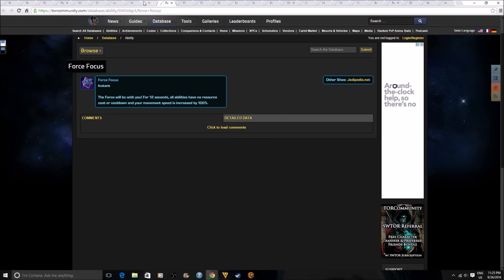There are two relics here — I'm not sure if they're something you get during a chapter, like with Knights of the Fallen Empire Chapter 16 where you chose turrets or cool weapons. One of them basically says the force will be with you for 12 seconds: all abilities have no resource cost or cooldown and your movement speed is increased by 100%. I really doubt it's going to be usable in PvP or PvE instances — I think it'll be restricted to just a chapter, because it seems very OP.